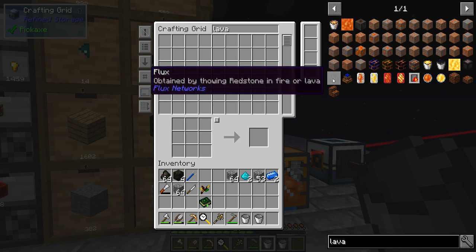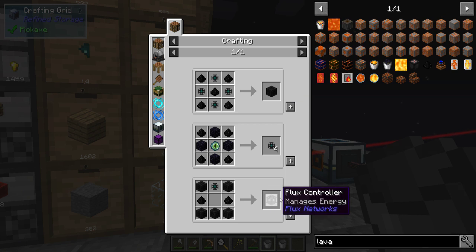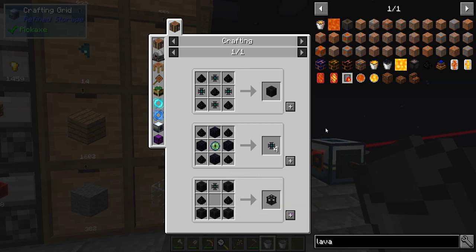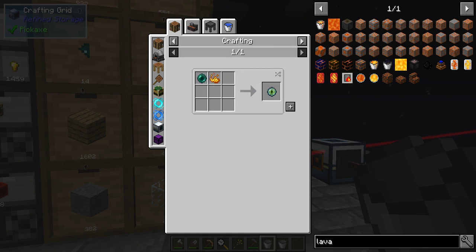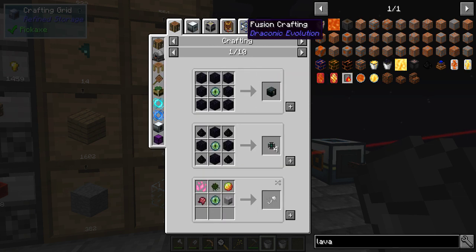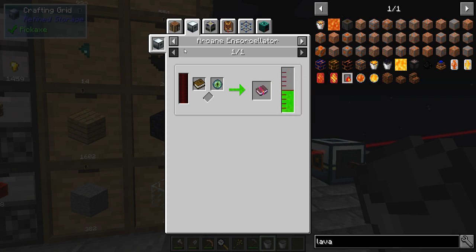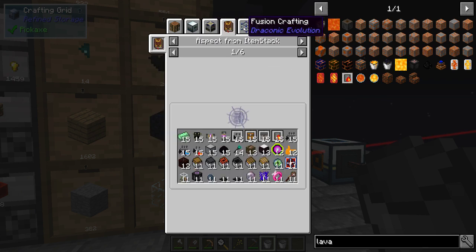Flux networks, flux networks. I have Ender for the cores — blocks require cores each. Controller requires a bunch of cores. That's a shame. Bottling machine with lava — ooh, there's a way... no, that's just the infinity enchantment. There's no way — damn.